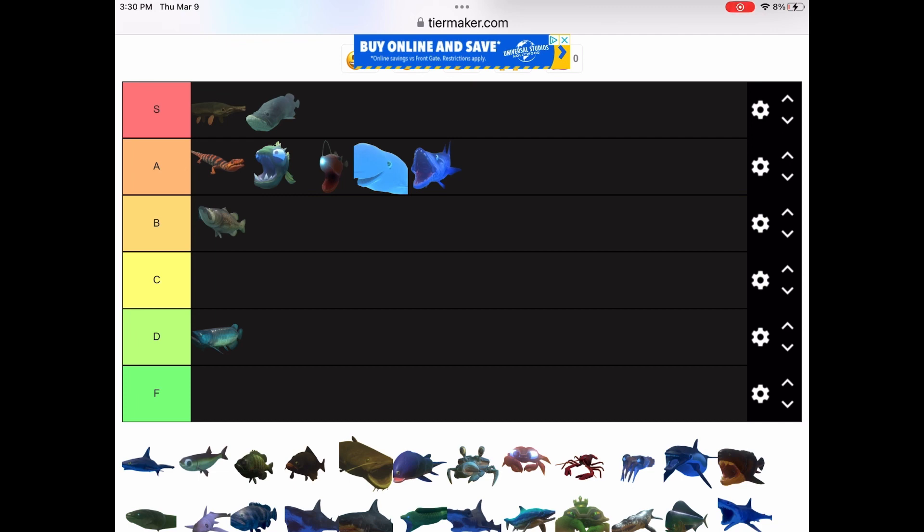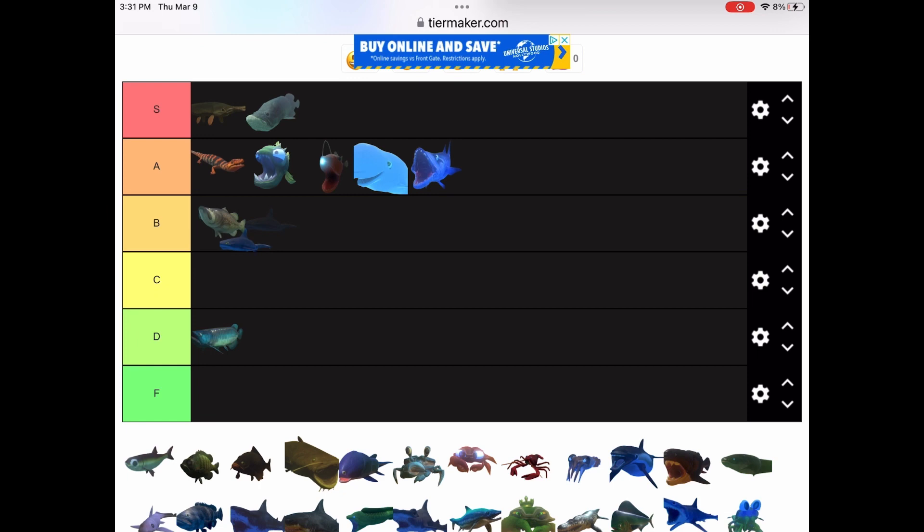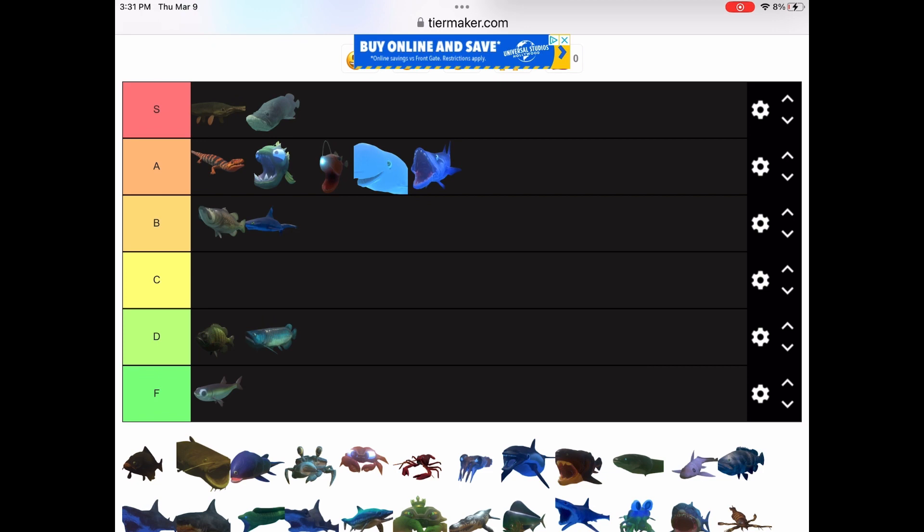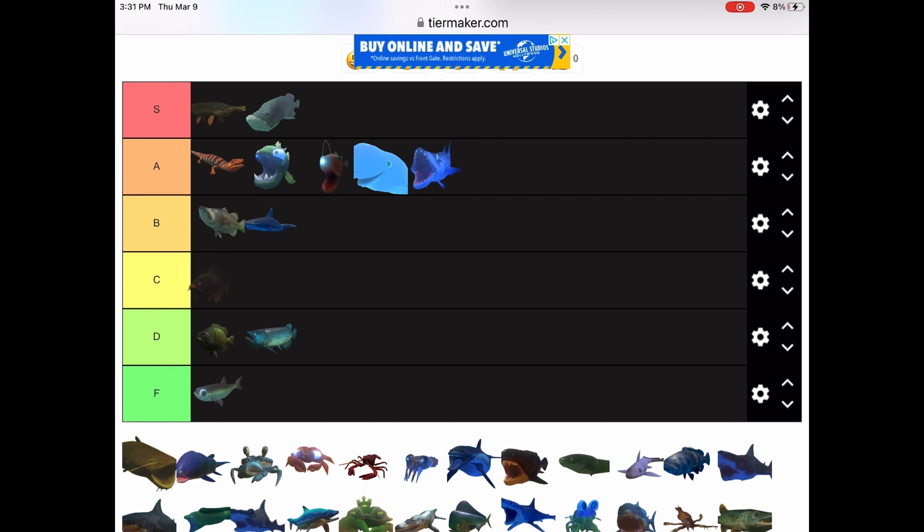Next up we have the blacktip shark. It's weak — I mean, it's fast, I'll give it credit — but it's weak and it doesn't have a great spawning point. I'm just gonna put it in B tier. Now the carp — I might give it points for having a lot of health. They're bigger and they have one food source that only they and the sturgeon can find. I'm gonna put it in C tier — C for carp.